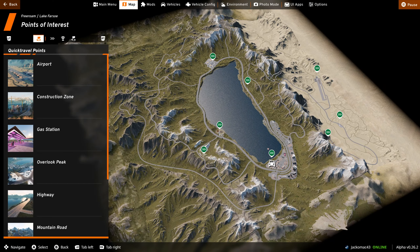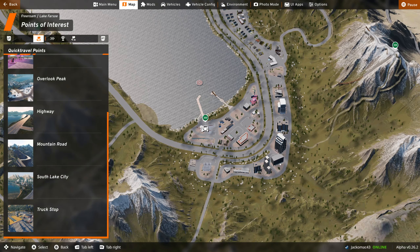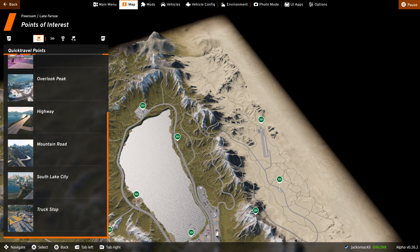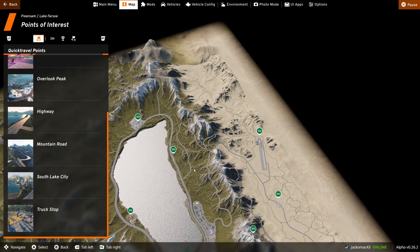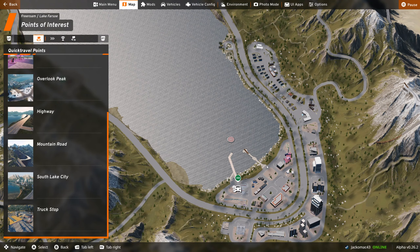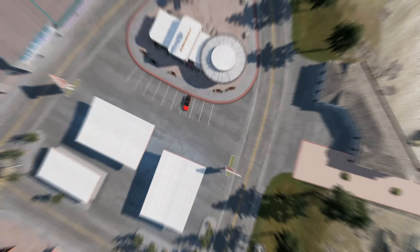It's pretty much modelled on Lake Tahoe. We've got a city down here which is called South Lake City — in real life it's called South Lake Tahoe. Over here to the east of the lake, we have a desert which is based on the Nevada desert. We've got an airport, lots of tundra and roads to explore. And then there is the lake, of course, in the centre. We've even got a cool ramp and a dartboard, so we can try that out first.